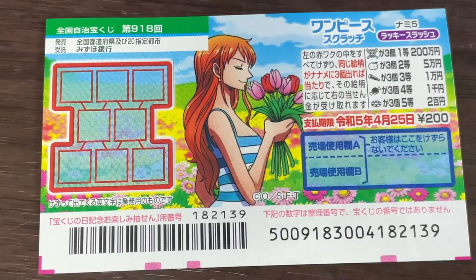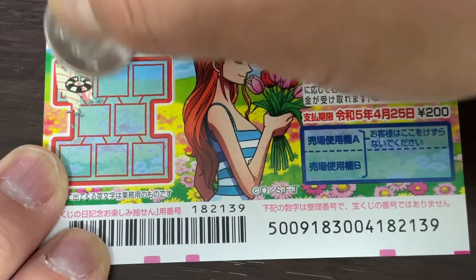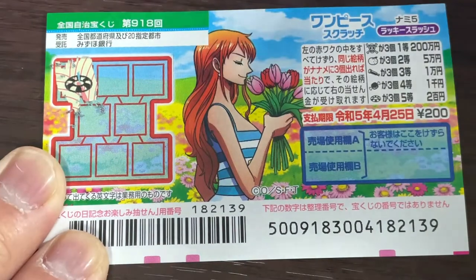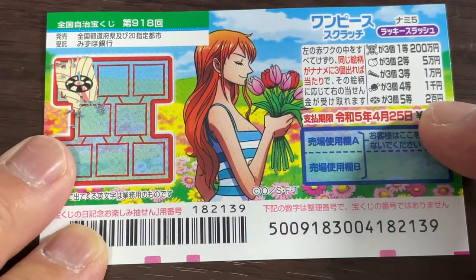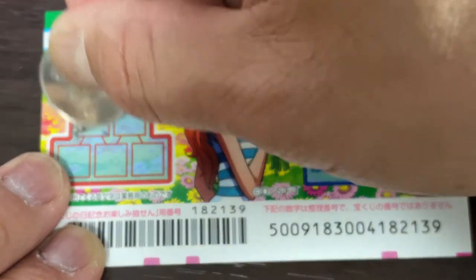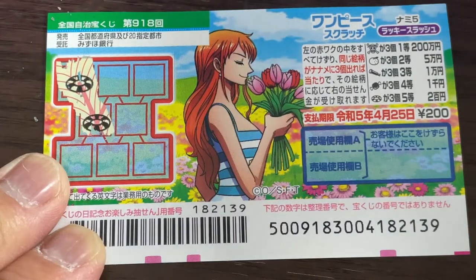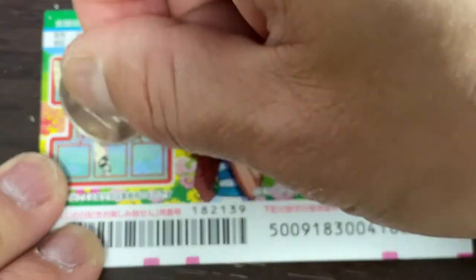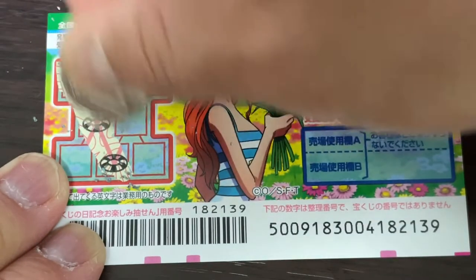I've got one ticket, so wish me luck. Let's start here. A life ring — that corresponds to the fifth prize. Another life ring. Is this a 200 yen win? It is. I won 200 yen for sure.